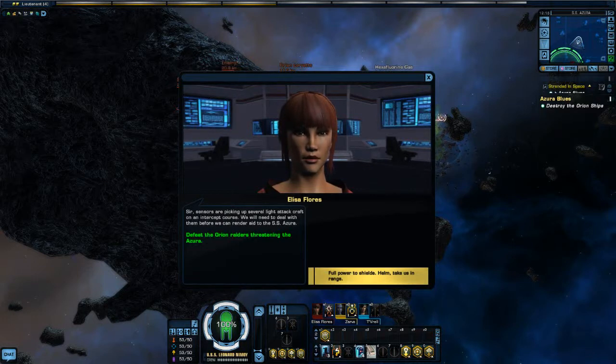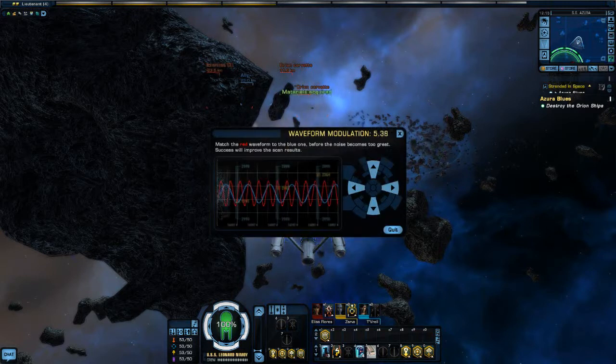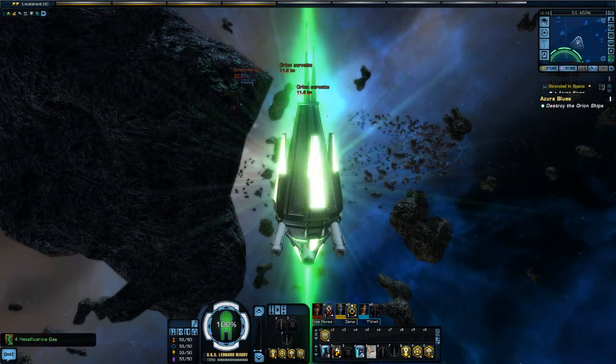Sensors are picking up several light attack craft on an intercept course. We need to deal with them before we can render aid to the SS Azura. Defeat the Orion Raiders — full power to shields, helm take us in range, red alert. Let's scan this gas cloud here though, because we'll get some resource out of that. We'll do the little mini-game — just got to match the waveforms. A lot of people don't realize you can use the arrow keys on your keyboard to do those little mini-games — it makes it a lot quicker and easier.